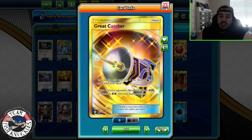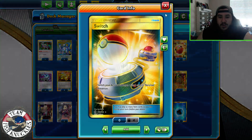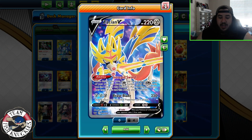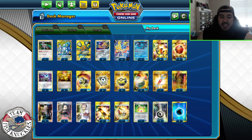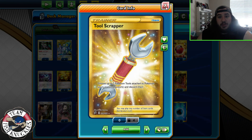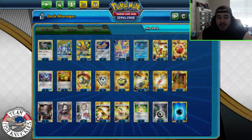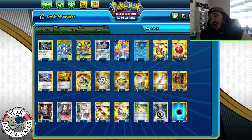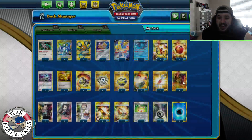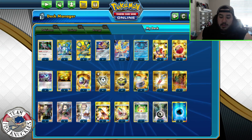You can potentially attack turn one: attach a water, Metal Saucer, Energy Switch, switch in, and Altered Creation turn one — that's busted if you can pull it off. Great Catcher brings up GX and EX Pokemon from the bench — no V's, but since all attackers here are GXs that's fine. Four Switch cards are bread and butter because your Zacians can't attack again after Brave Blade — you have to discard two energies to retreat. One Shrine of Punishment can help manipulate damage math; the only GX Pokemon taking shrine damage will be the ADP since Zacian isn't a GX.